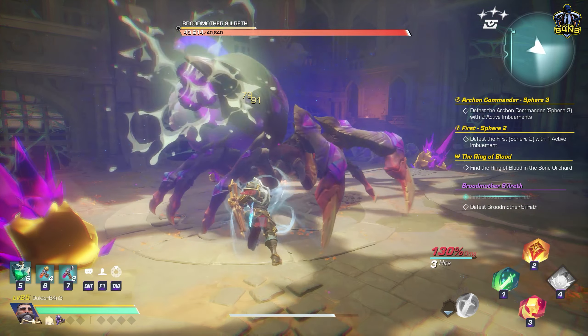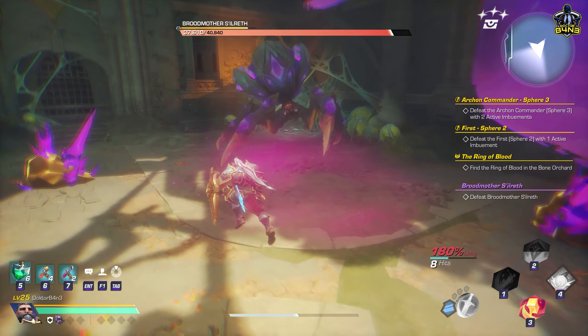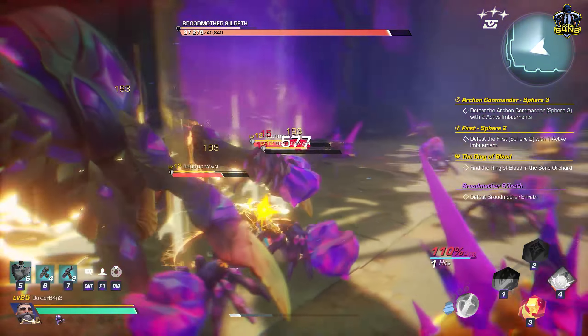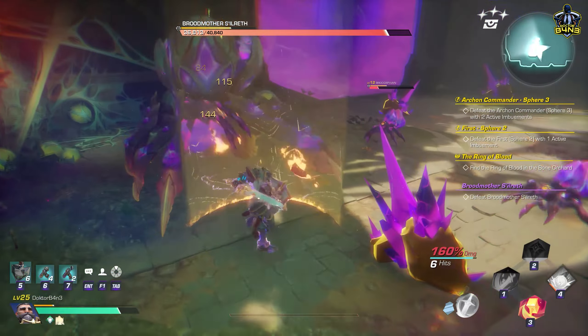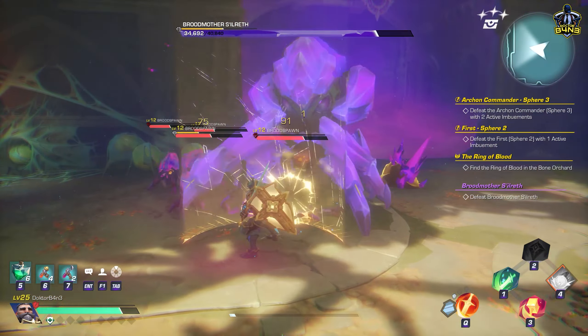The encounter is fairly straightforward. The Broodmother will spawn some Broodlings occasionally. Then she will cast some kind of a shield on herself - it is actually the same shield you get from the Echo.